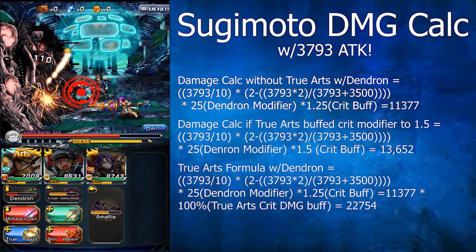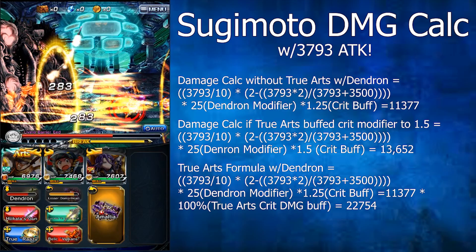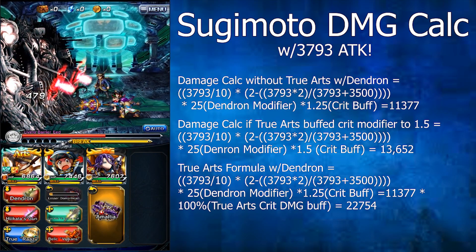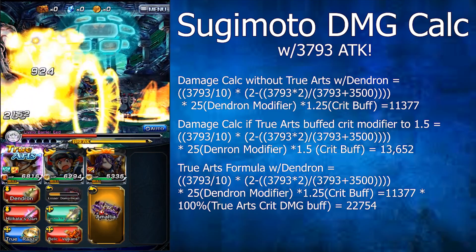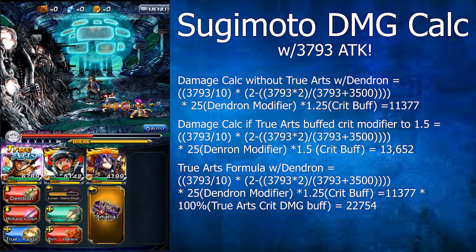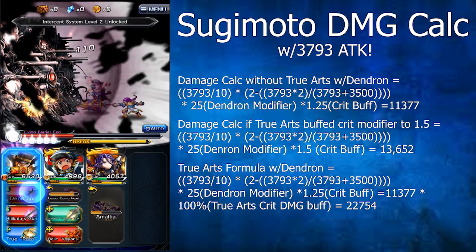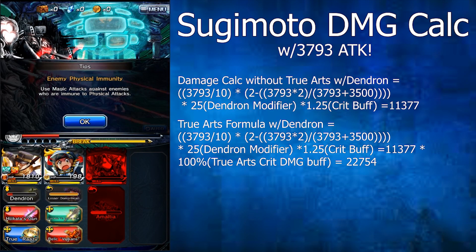For the next test, we'll activate Sugimoto's True Arts for the 100% crit damage buff. If it only increased the crit multiplier from 25% to 50%, Sugimoto would deal 13,652 damage with the Dendron. However, as you'll see, that's not the case. Sugimoto's True Arts 100% crit damage buff actually doubles your damage output, so the 11,377 we saw previously should become 22,754. Let's activate his True Arts and pop a Multi Abracers. 22,754 — as you saw right there, it actually doubles his damage.